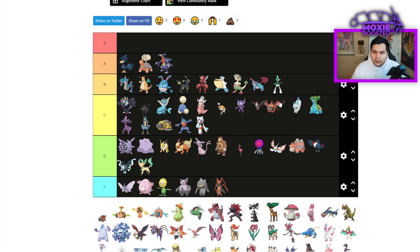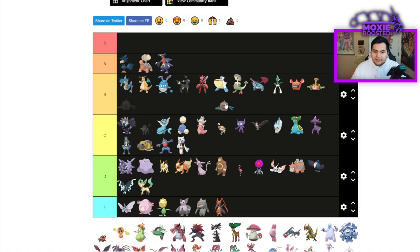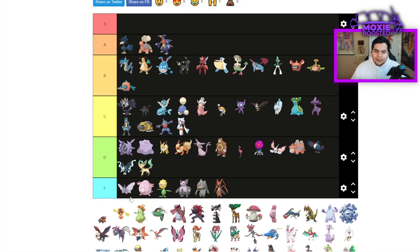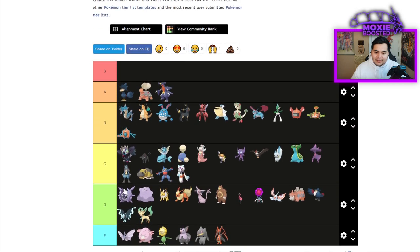The Rotoms are all going to be B tier. They all do the same thing — you can run any Rotom right now. Rotoms are whatever type they want to be. I've seen Fire-type Rotom Wash and Water-type Rotom Heat. It's just a matter of which move you want less accuracy on — your pre-existing STAB or your Tera move.